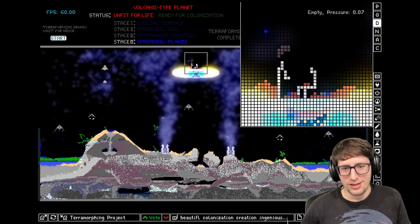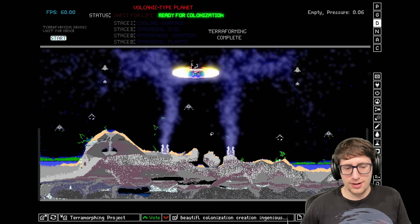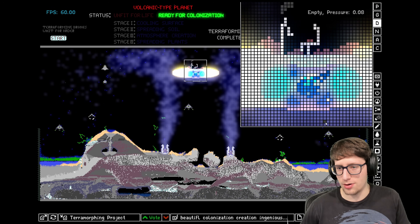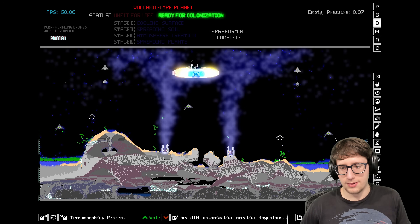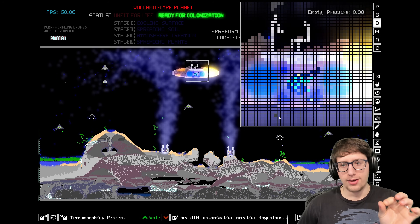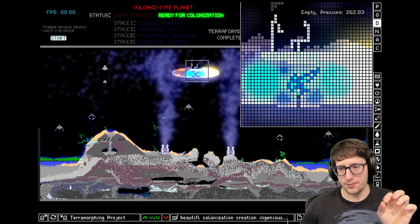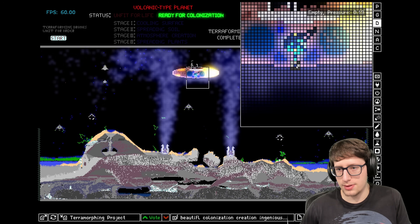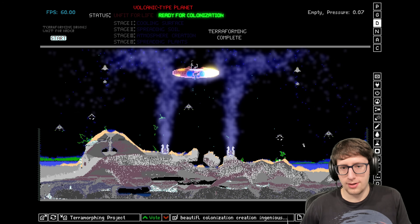Oh no, it exploded! My dome exploded. It's fine — 'ready for colonization!' Oh my god, it's dropping plants — there's plants everywhere! Oh thank god, it's ready for colonization. The only issue is that we have a nuclear catastrophe which may or may not ruin the entire colonization process we just did. How about we try to carefully fix this problem by dumping out the deuterium? There we go — by dumping out the deuterium, we will protect this world.